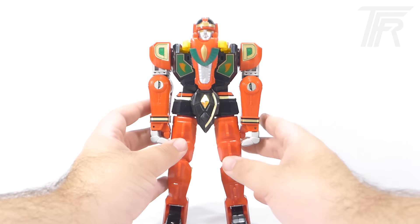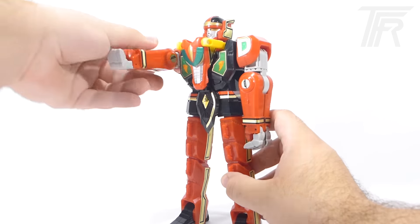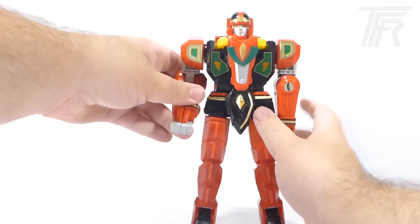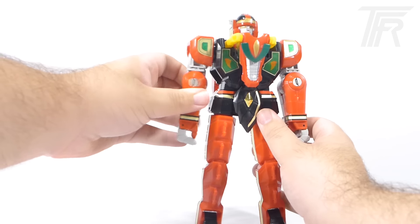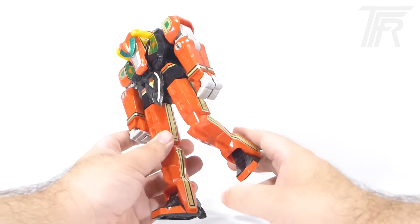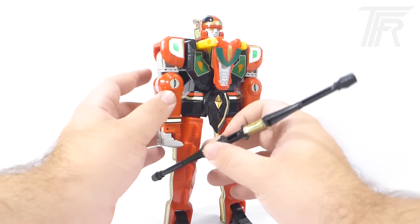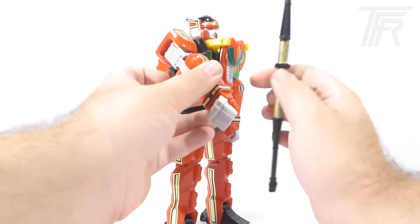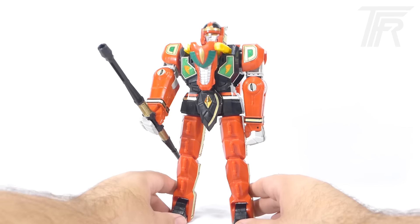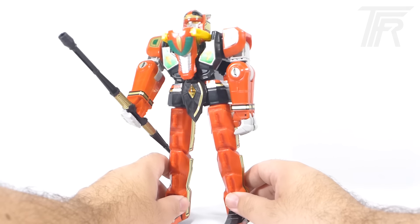For articulation, he does have quite a bit for a megazord. His arms can move up and down; if you rotate them, they can bend. The hands can open and close — though it's really tight, so be careful. He doesn't have any head articulation, but he does have a thigh swivel, bend at the knee, and some feet articulation. He comes with a staff, and he can hold it. A really awesome, articulated little guy.